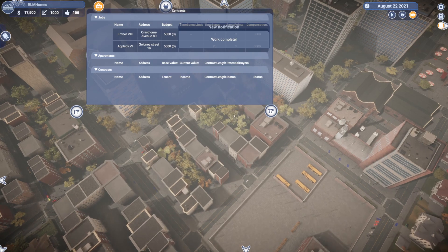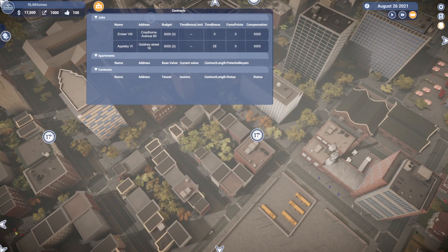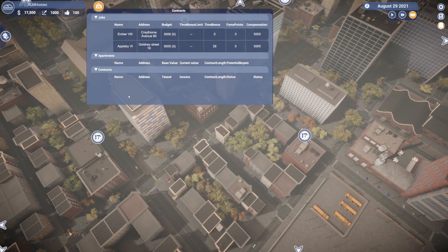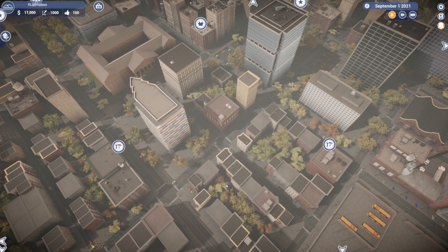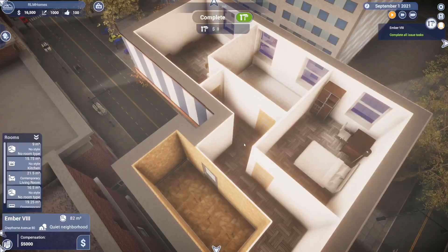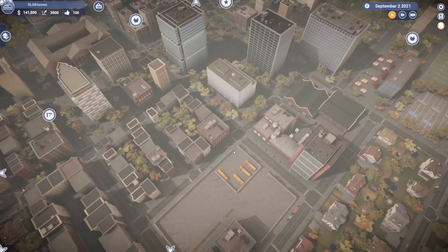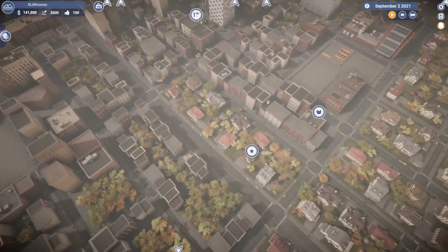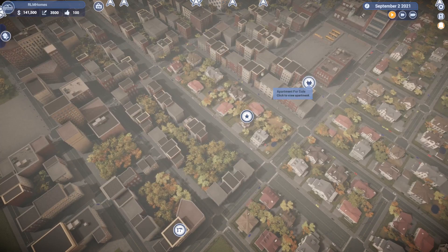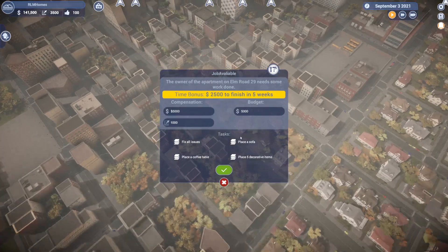Looks like we have two jobs going. I have another one open — this is Craythorne Ave 80 — and I have one at Goldeney Street. I didn't even know I had one at Goldeney Street. I'm gonna finish this one first. No idea where Goldeney Street is — there's no map either.